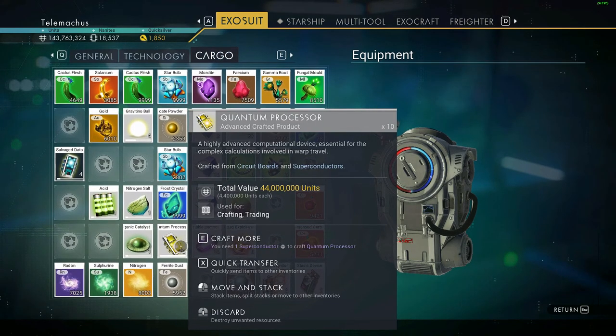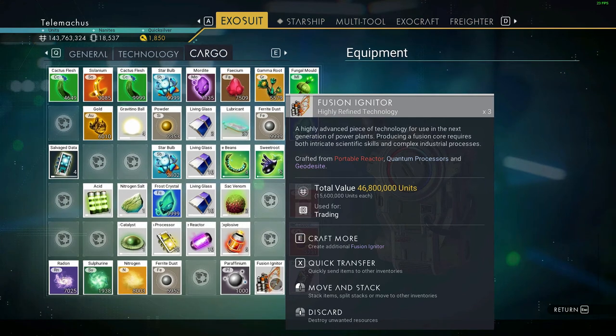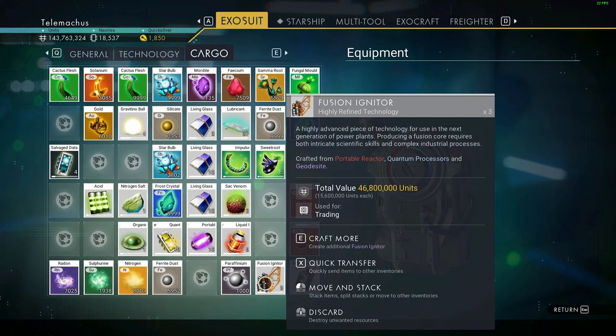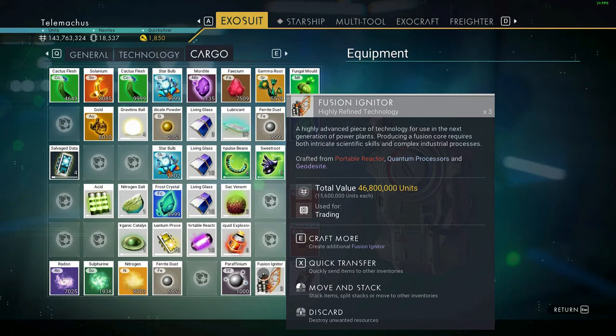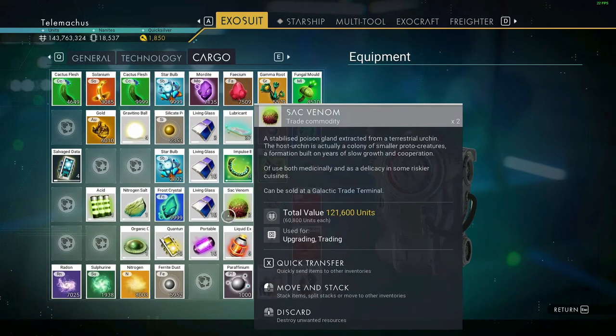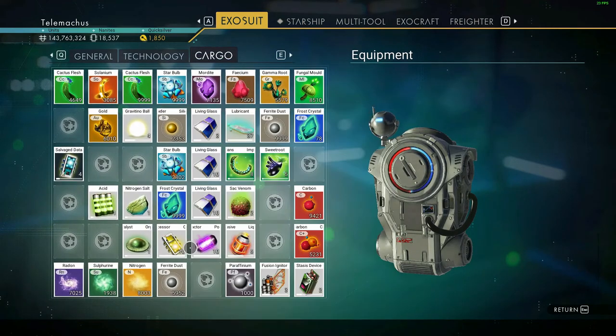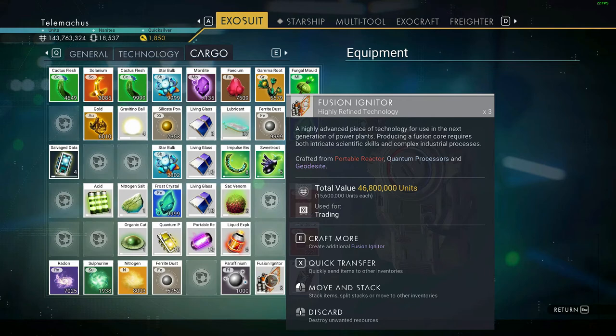If you have excess you can just sell these off - they're not as valuable. If you want to make the most credits you want to make all the different things and work up to the final product, because in the end you get a little bit more credits overall. Although it's quite tedious if you don't have all the materials, you could always just sell off for slightly less.